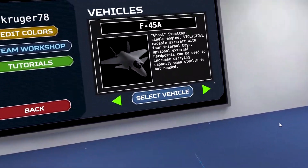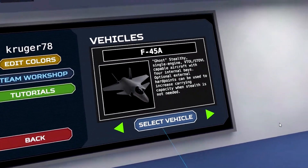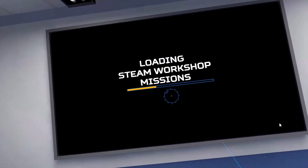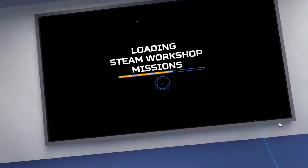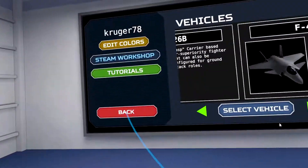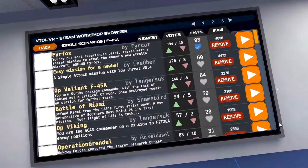Hello everybody, my name is Nihat. I will be taking you through another Steam Workshop mission or scenario for the F-45A. Let's go into the Steam Workshop — we'll pick scenario, we'll pick F-45A.